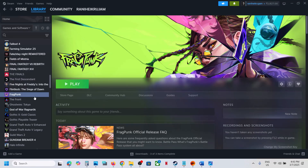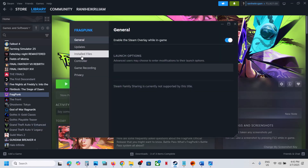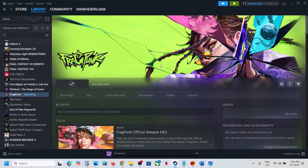The last step is to verify the game files. Right-click on the game, select Properties, go to the Installed Files tab, and click Verify Integrity of Game Files. Once verification is 100% complete, launch the game and check. One of the steps shown in this video should help you fix the audio issue. Thank you so much for your time — please like this video and subscribe to my channel.